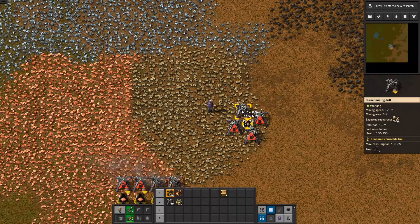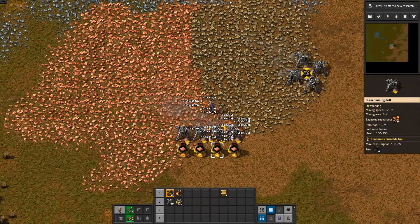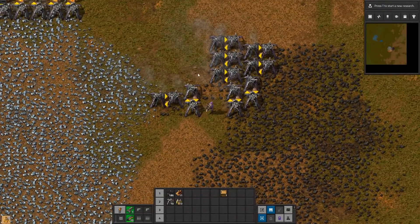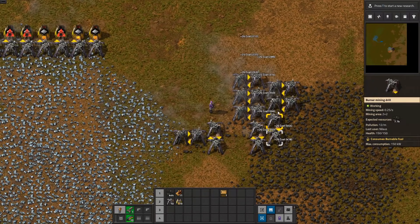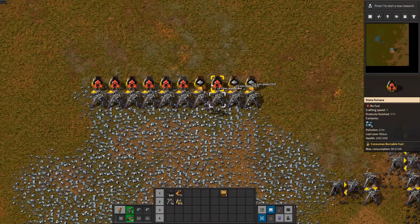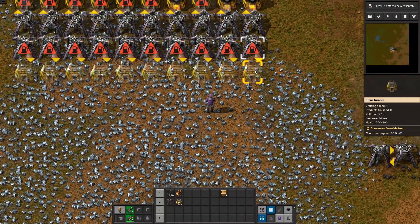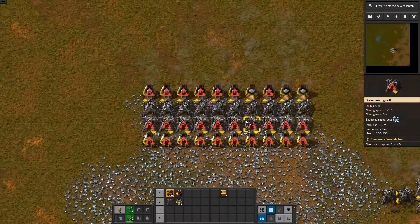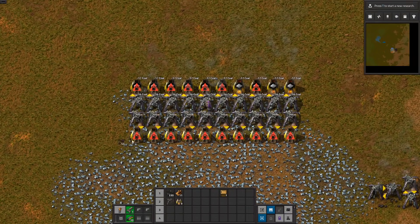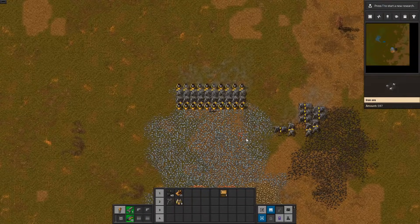Now we've progressed a bit further. I've set up some copper here, some stone builds that will just continue, and some coal builds here that we can harvest. Sometimes they will fall out — I'll just use a blueprint and take this. I always build way more of these than most people do. The miners always take way more power. Now we have the setup that I want to make.